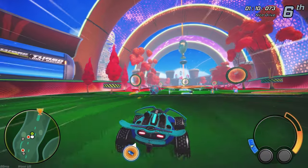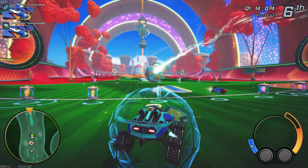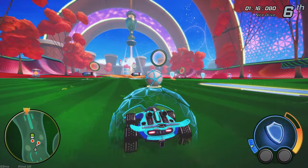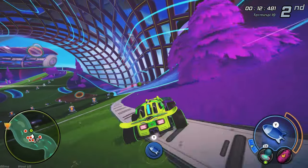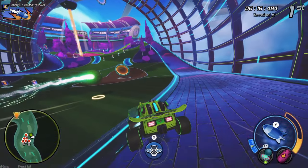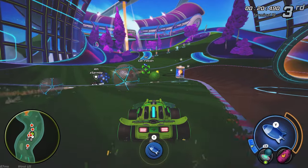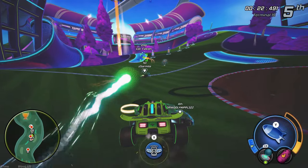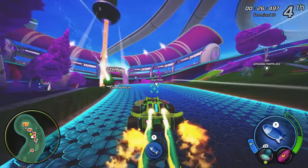You can also unlock cores as you progress, which add an active and passive ability. A couple of early examples: you can shoot the ball straighter, send out a shockwave, or increase boost speed at the cost of how much boost you have. Scattered around the tracks you'll also find free pickups — a shield to defend yourself and rockets that let you actually impact your opponents.